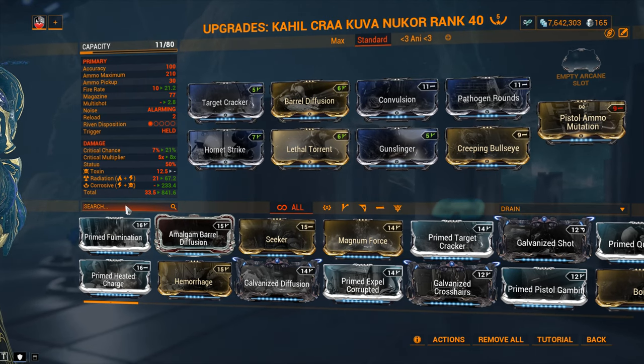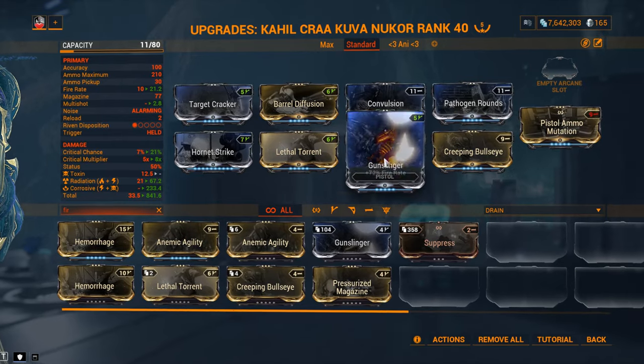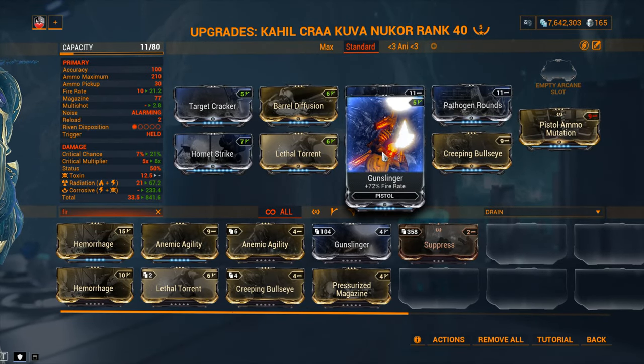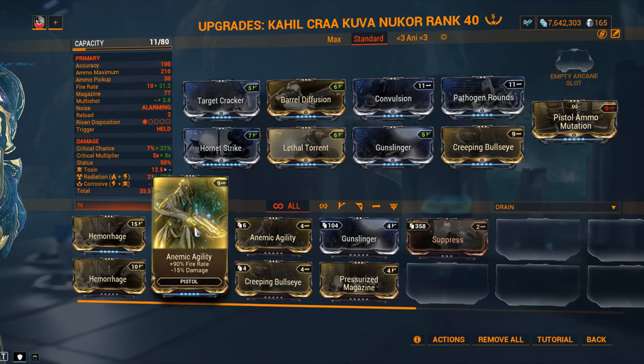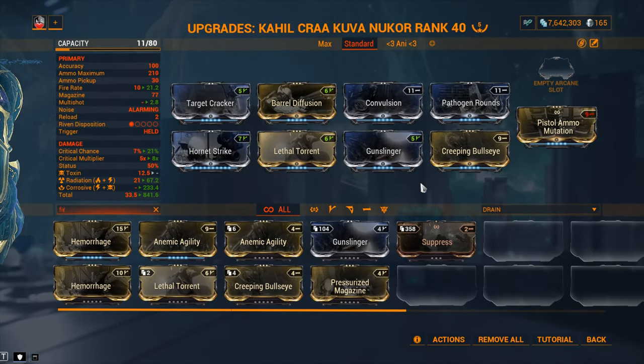Going for some fire rate because I'm wild with Pistol Ammo Mutation and Gunslinger. And about fire rate - I know what you're going to say about Anemic Agility for more fire rate. But you see, it's not the same as it is for primary weapons. You're looking at an 18% fire rate increase for 15% of the damage. In this case, not really worth it.